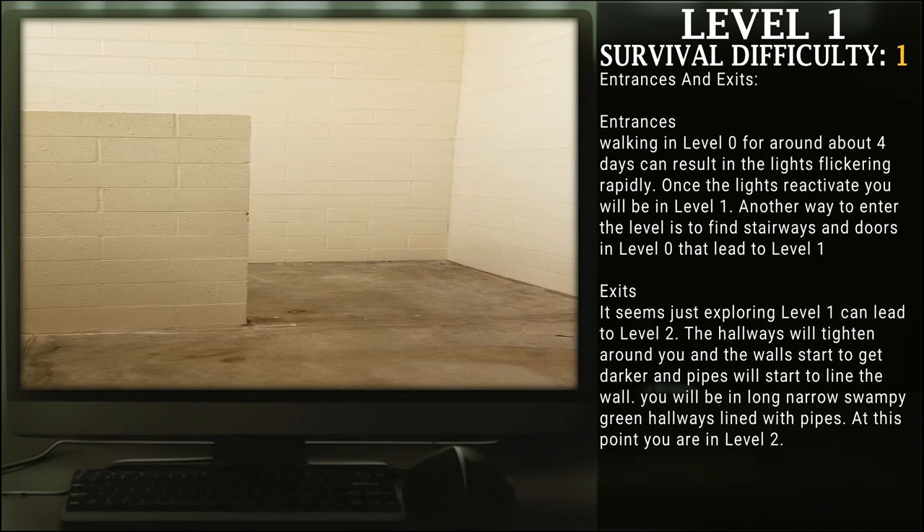Entrances and Exits. Entrances: walking in level 0 for around about four days can result in the lights flickering rapidly. Once the lights reactivate, you will be in level 1. Another way to enter this level is to find stairs and doors in level 0 that will lead to level 1. Exits: it seems that just exploring level 1 can lead to level 2. The hallways will tighten around you, the walls will start to get darker, and pipes will start to line the walls.